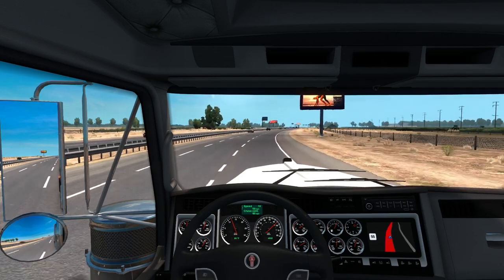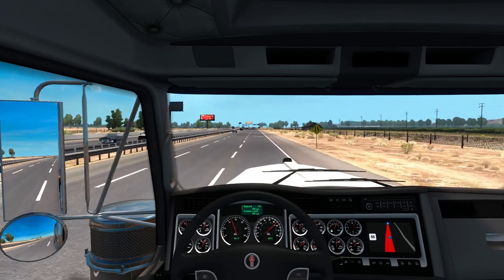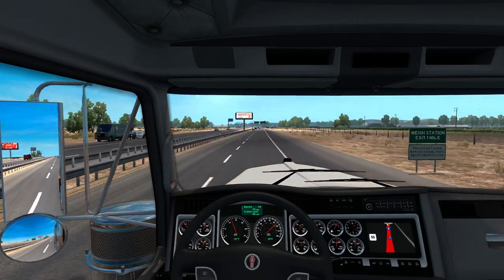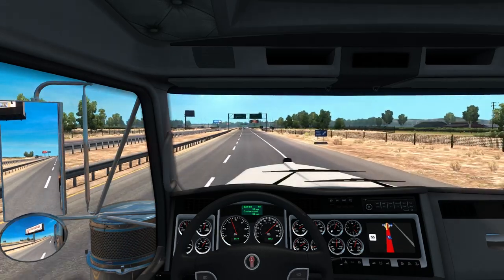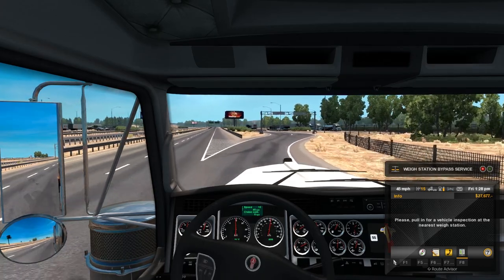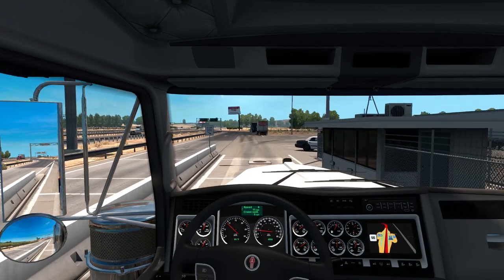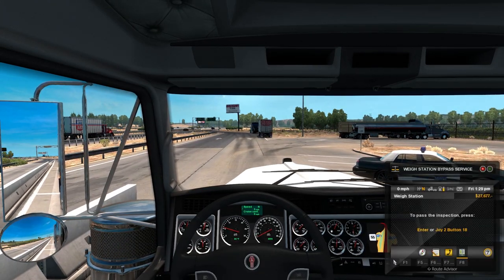So I checked out the Peterbilt that Jeff is using, and that is a very nice truck and mod. The next question is: do you want me to continue with the W900, or would you like me to jump into the Peterbilt? Even though Jeff is using it, after seeing the customization options, I don't think the odds of me and Jeff having the same exact truck are going to be close at all. So do you guys want me to continue with the W900 or jump into the Peterbilt? I really don't know — let me know.